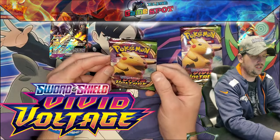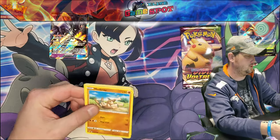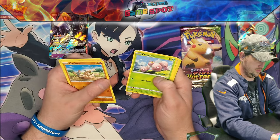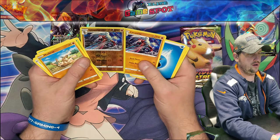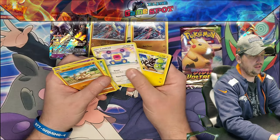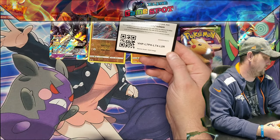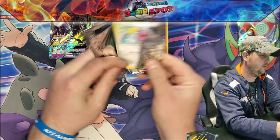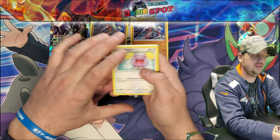On to our Vivid Voltage, the newest set. Got our Pikachu on the front — what are you going to bless us with today, Pikachu? We got Mudray, Slugma, Whimsicott, Exeggcute, a Woobat, Lycanroc, and another Lycanroc. It's Lycanroc City up in here. Water Energy, Woobat, Loudred, and Zebstrika, and our Code Card. Not too bad of a box, and not too bad of a pack selection in this box either.